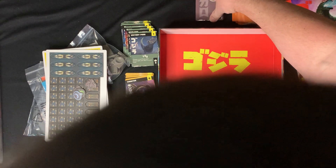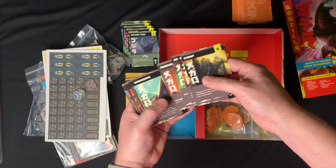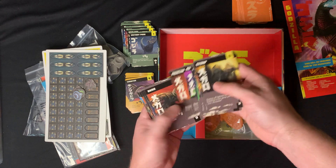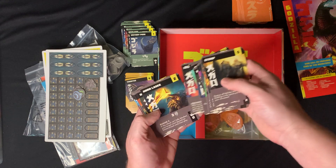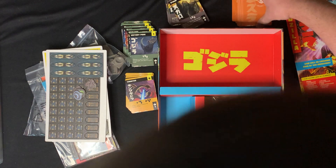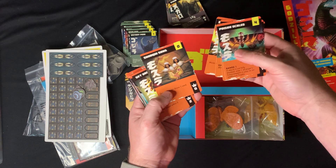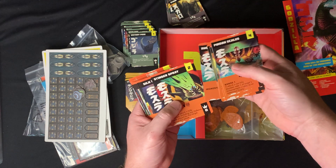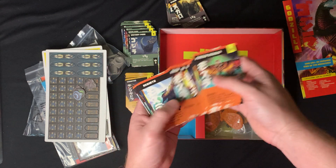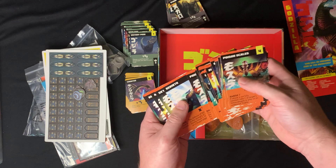Let's take a look at Megalon. There's Ultraman again - two cards now with Ultraman just getting beat up. And here's Mothra's deck. I really like the art on these. They could have just used stills from the movies, but it looks like they had the art commissioned - all drawn, lots of different pieces of artwork. Very nice.